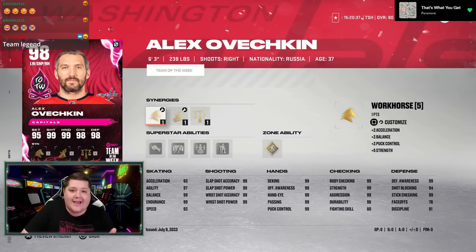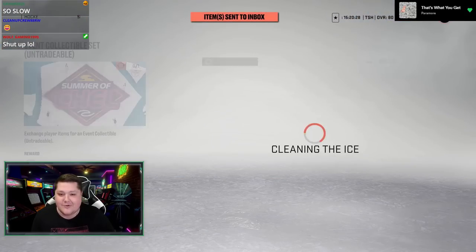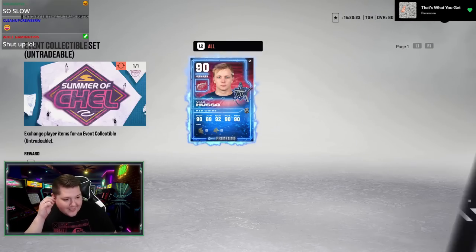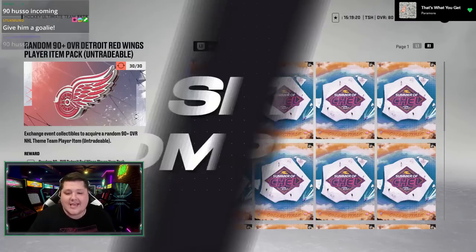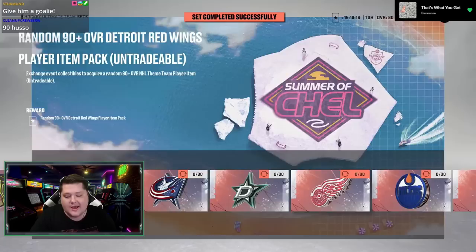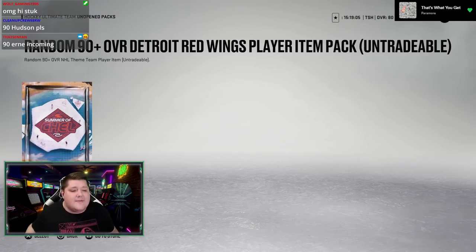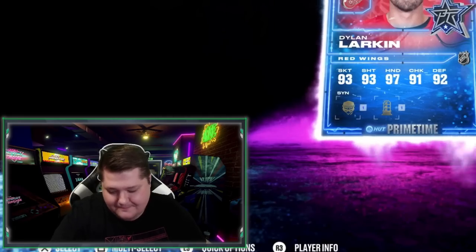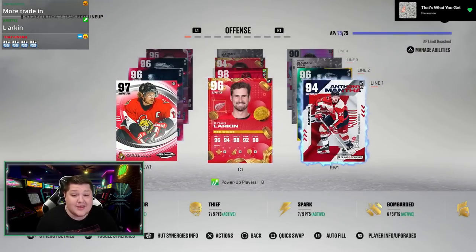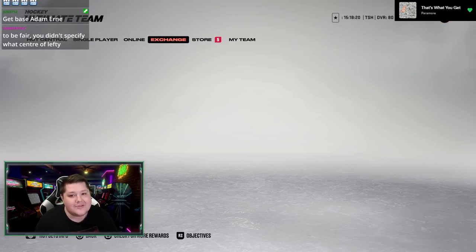We also have a Vili Husso to trade in. If I pull another Vili Husso, I'm ending the stream. Trading in 30 more collectibles — pack number 6 on the day. Give me that Team of the Week — I'd love to get a Lucas Raymond, or Rasmussen, or Soderblom. I asked for a center and they gave me a center. Now I need to buy four players for my team and I have 10,000 coins. What's Zetina looking like? What about Vrana? I'd rather have Vrana.